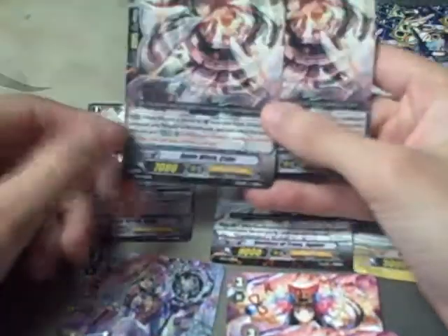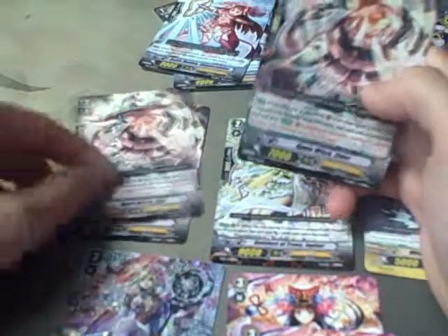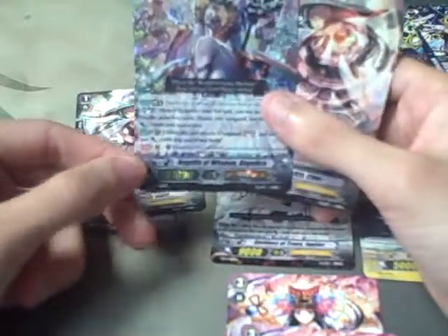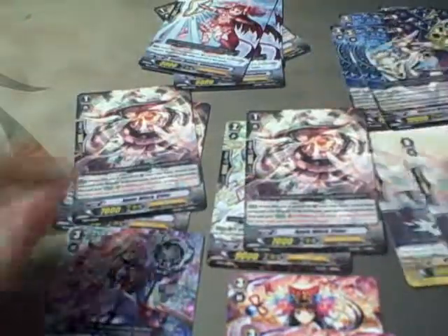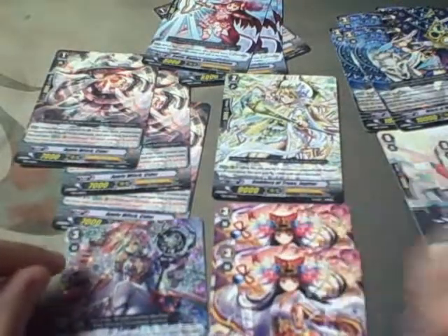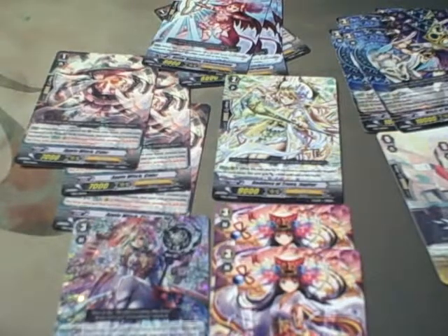There were some new cards that weren't released in the previous sets, such as a few of these ones here. I'm pretty excited about Apple Witch Cider due to her effect. Obviously the brake ride Angelica seems pretty good too. Hope you liked this video. Please comment, like, subscribe, and be on the lookout for more videos for Buddyfight and Vanguard. This is Chuy from ATX CCG, signing out.